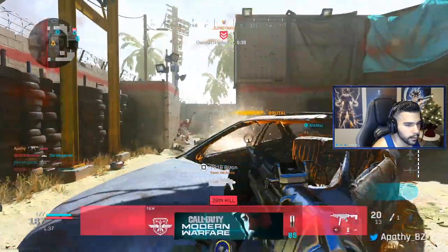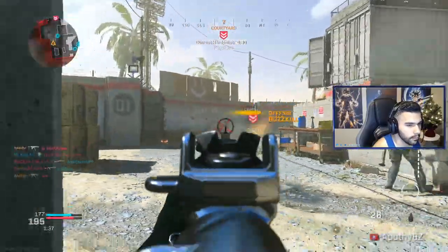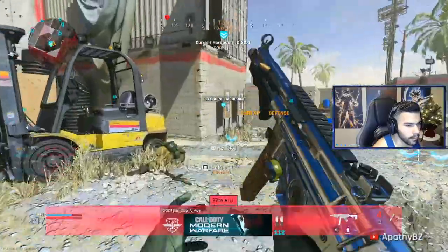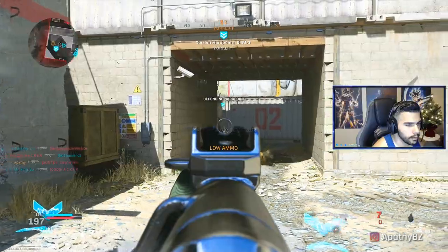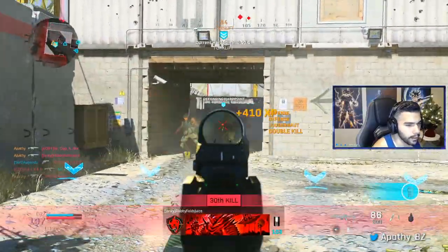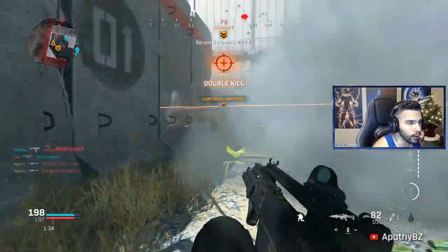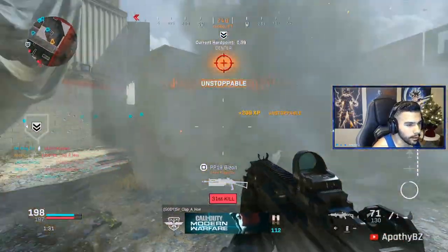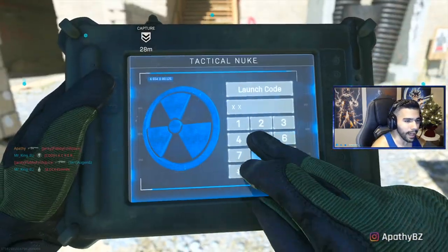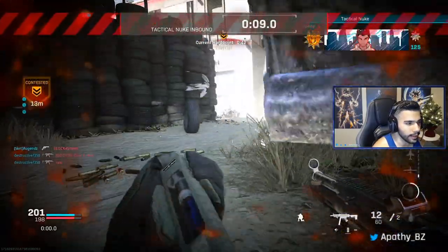I gotta punch out from that. He's laying down. Jesus Christ, I only have seven bullets. I have no ammo — I have scavenger on and it's not giving it to me. My teammates are shooting at me — I got a tactical nuke! How did I get a tactical nuke? How did this just happen? This is a very fast nuke. Oh my god, the game's about to end. I'm just calling it — let's go dude!